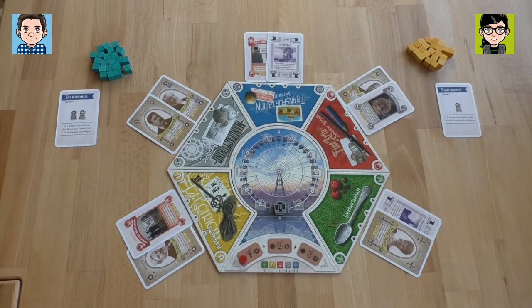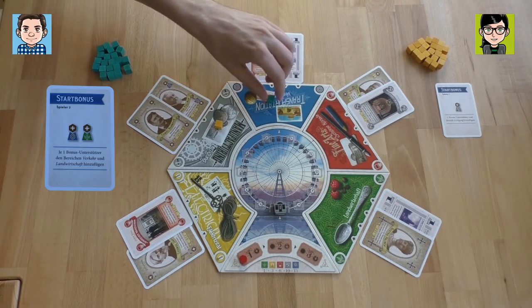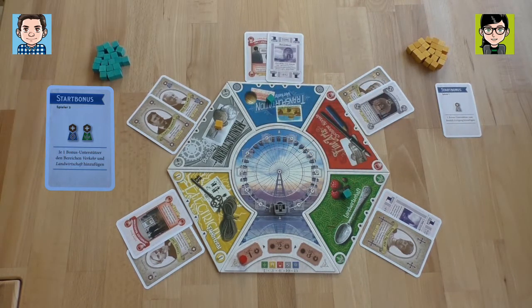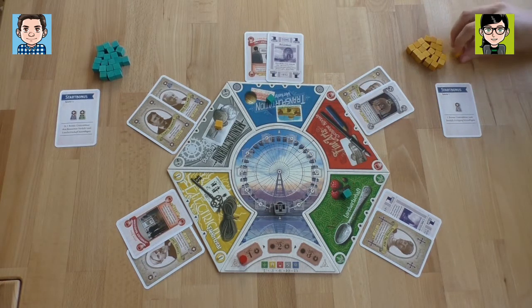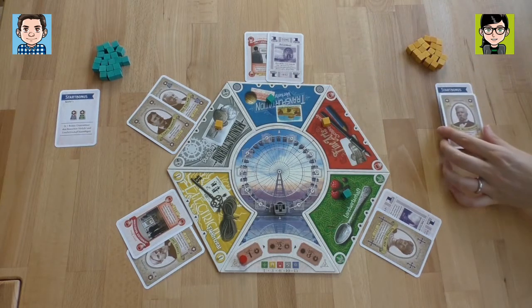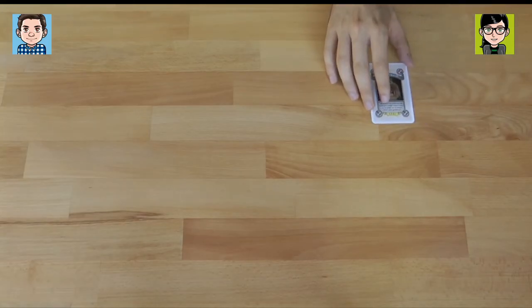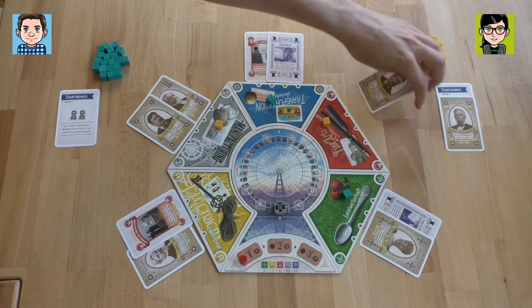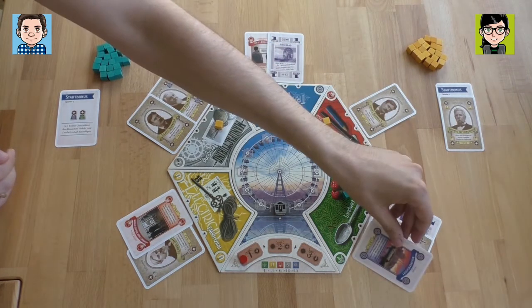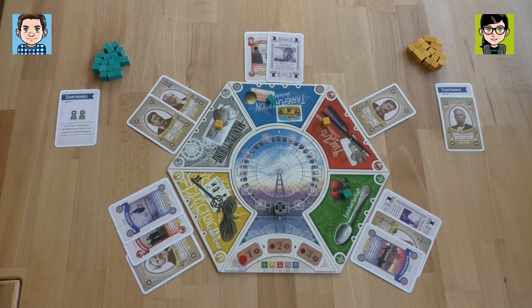I'm starting player and my start bonus is to put a cube down in the gray manufacturing exhibit. I get one on the transportation and also the aquaculture. I'm going to start and I'm coming here to the fine arts exhibit, taking up these two cards. I get a character card — George — and he's going to help me next round. And then I got a gray exhibit card. After this, we always have to reveal new cards: one where you put down a guy and then two more clockwise. So I can now choose where I like to go. It's mostly like an area control game and we want to have the most cubes on one spot later on.